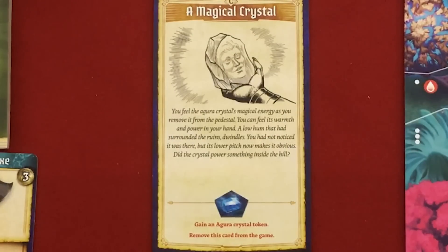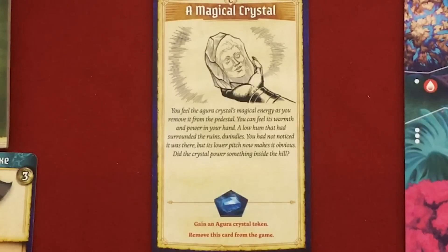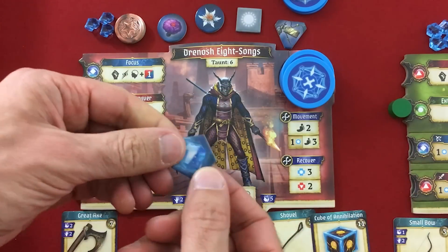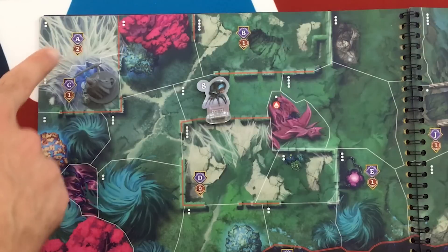"A magical crystal — you feel the Aguru crystal's magical energy as you move it from the pedestal. You feel its warmth and power in your hand. A low hum that had surrounded the ruins dwindles — you would not have noticed it was there but its lower pitch now makes it obvious. Did the crystal power something inside the hill?" Probably. It is removed from the game and we get a crystal token on Drenosh. I'm not sure if it'll take out one force field or more — I guess we'll find out. And that's it for Drenosh.